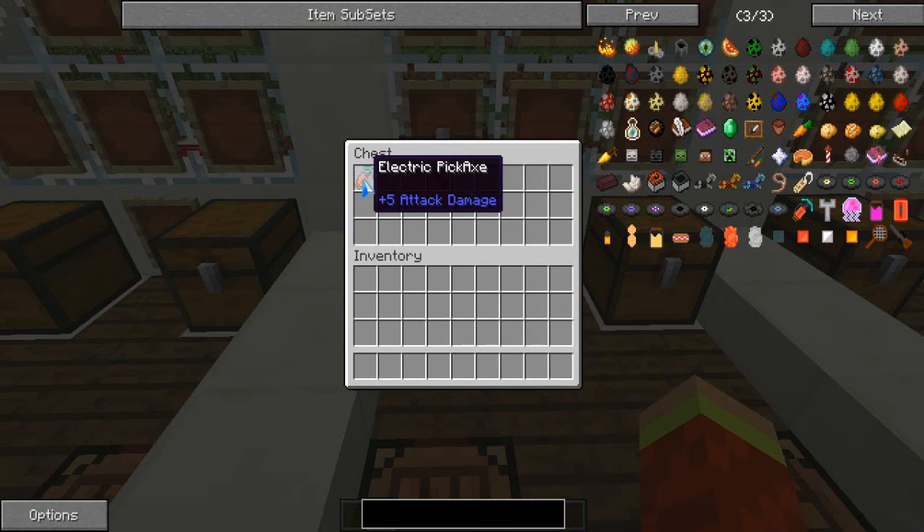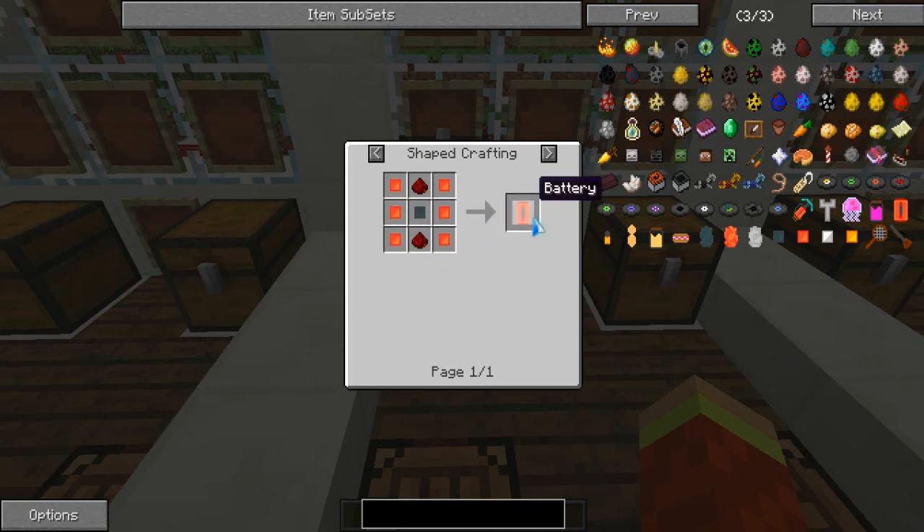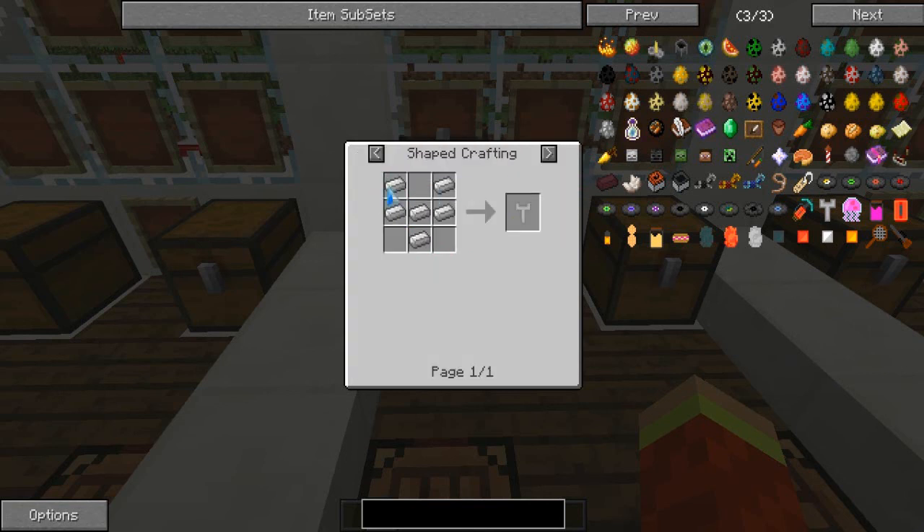Moving on to the electricity pickaxe. This is kind of fun, guys - it's really, really powerful for mining. The durability is really good. You will need the battery to recharge it all the time, as you can see. You need three diamonds, one lead, and one battery. Moving on to the battery charger - you will need six iron ingots for this, guys, and you will get the battery charger.